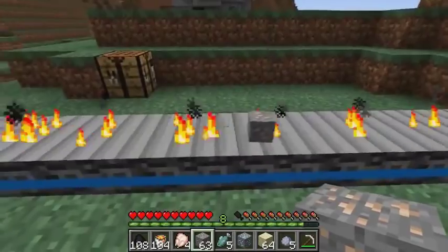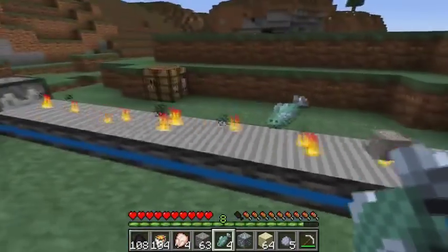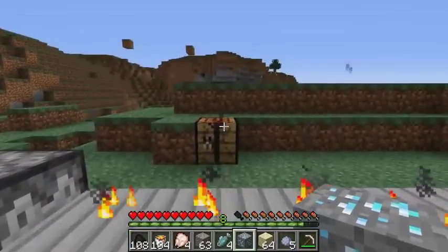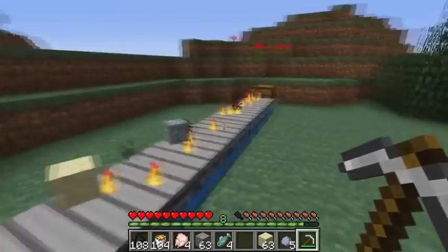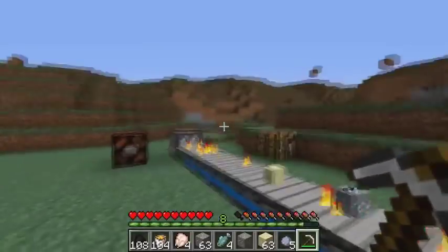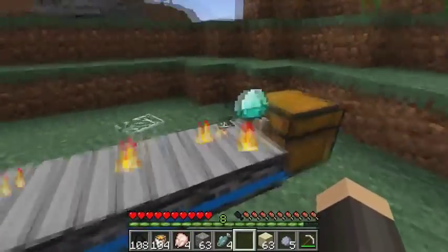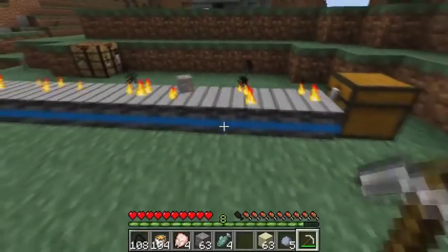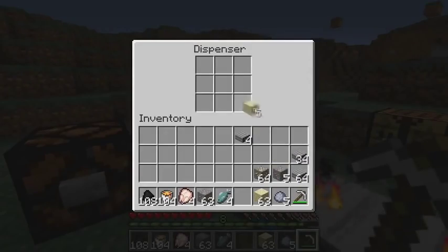Sometimes items don't cook if you drop them really close to the end, so make sure you have a bit of space before you drop them — you've got to give it some time to cook. Diamond and iron shouldn't really take too much. One did cook but one didn't. That's basically the mod — it takes the item and cooks it. The glass, diamond, and iron should be cooking soon.